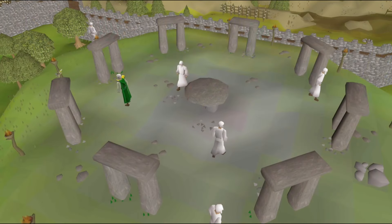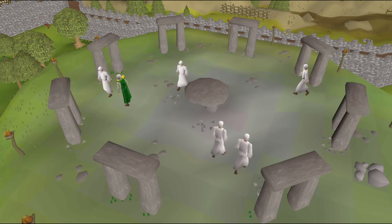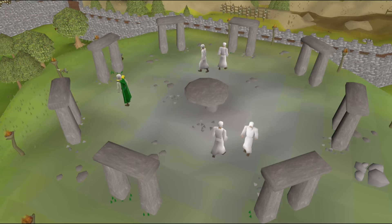By picking the Asgarnia region, the Merlin's Crystal, My Arm's Big Adventure, Below Ice Mountain and Dwarf Cannon quests will be automatically completed. This will also automatically unlock the Eadgar's Ruse, Troll Stronghold, Death Plateau and the Feud quests, which are prerequisites for the automatically unlocked quests.